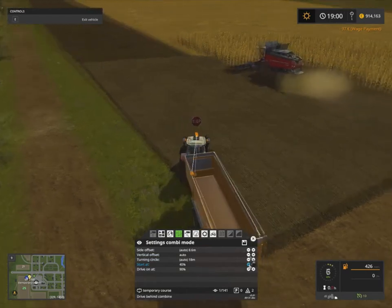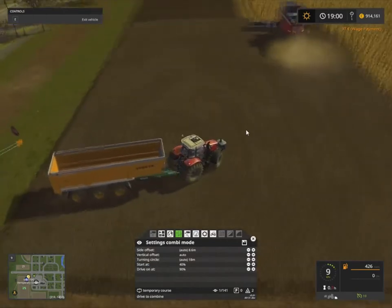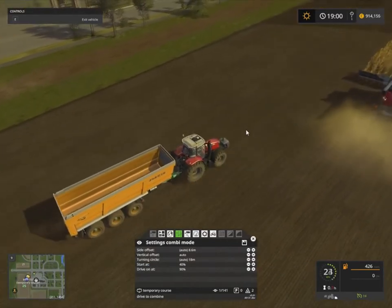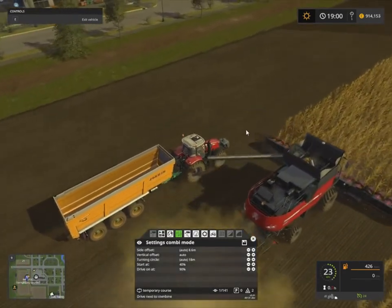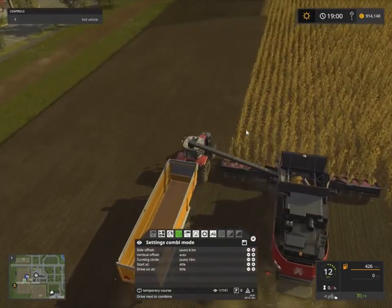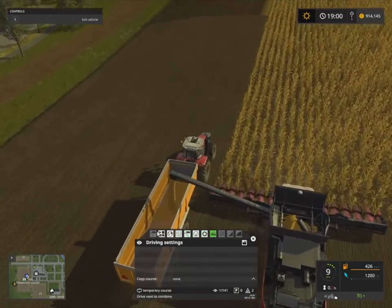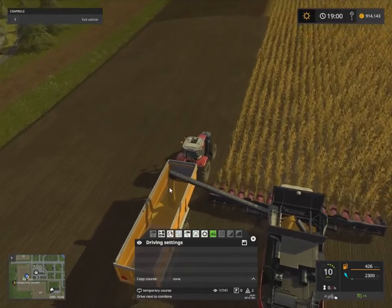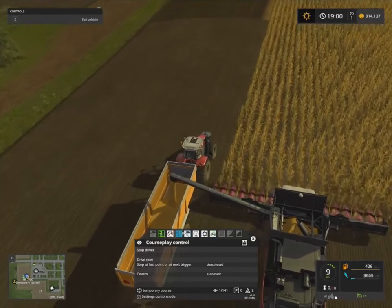Now he's at 40% so he'll drive behind the combine. He'll align himself fairly well — sometimes he can get in the way of the other worker and everything comes to a stop, but most of the time it works fairly well. If you're using CoursePlay on the combine you can also set whether he drives while unloading or stops and unloads. He'll drive alongside until he's empty.